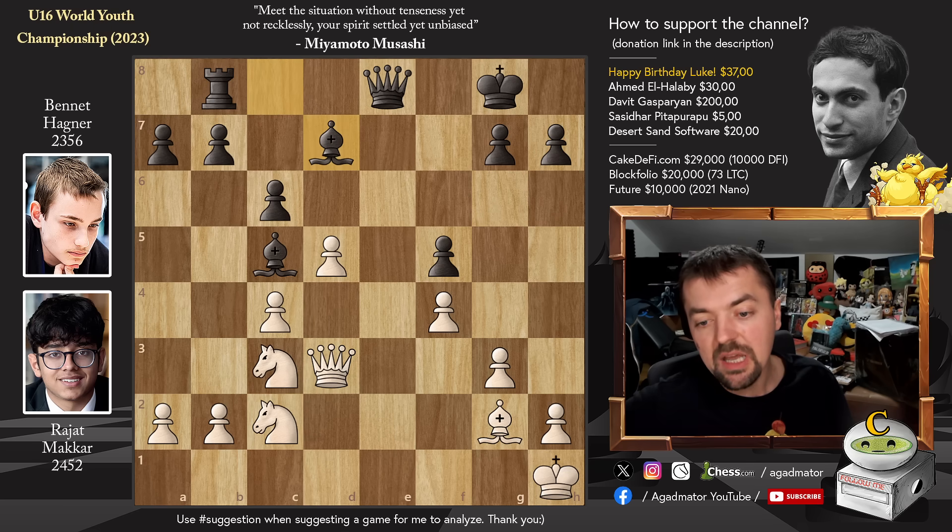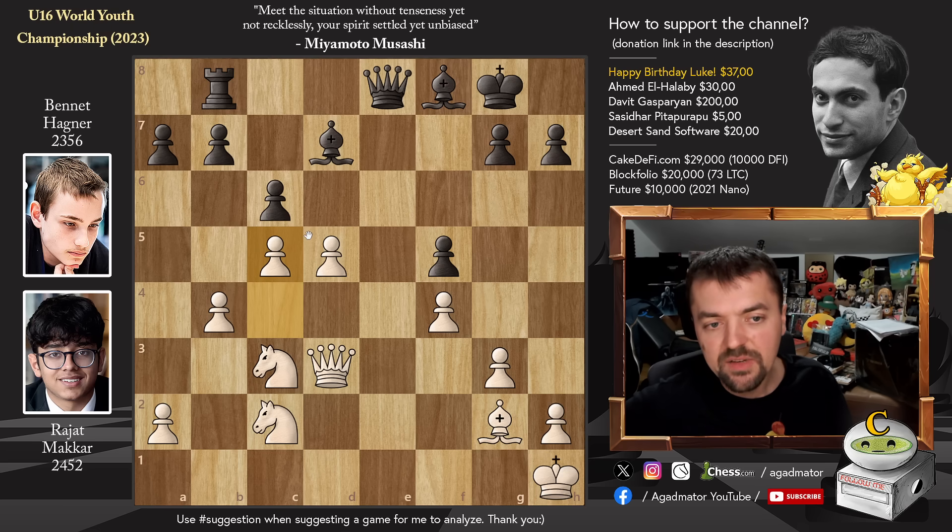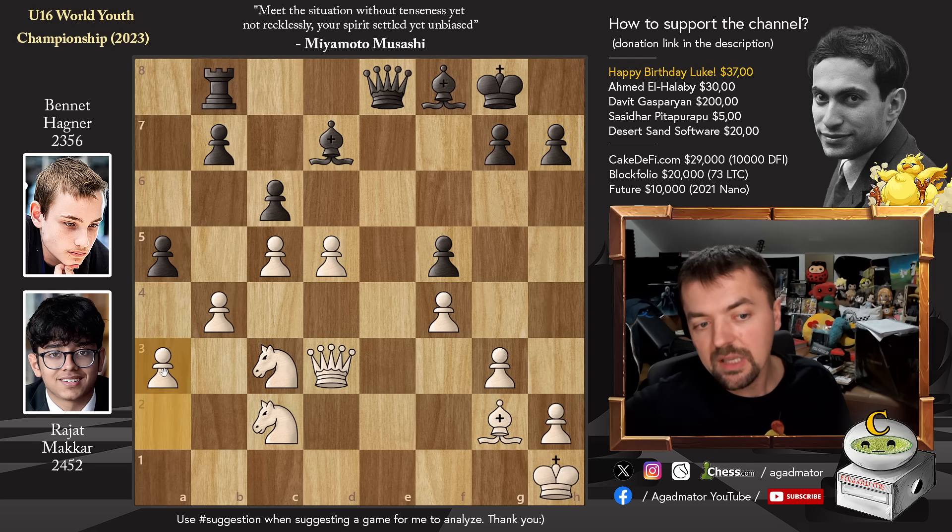Bishop to D7, and now we have Pawn to B4, starting the advancement — very often the strongest move in any position. We have Bishop to F8, and now Pawn to C5, advancing the pawn and preparing Pawn to D6 to create a very strong passed pawn. So Pawn to A5, attacking the base of the pawn chain, and now Pawn to A3, making this the new base of the pawn chain.